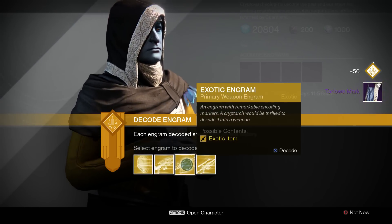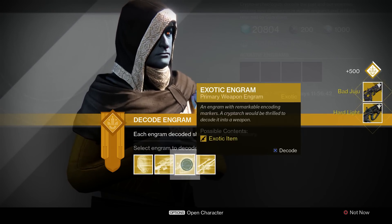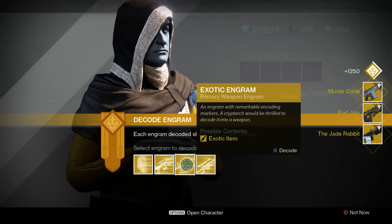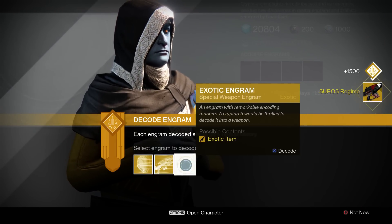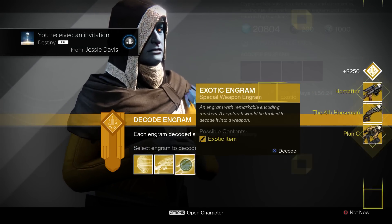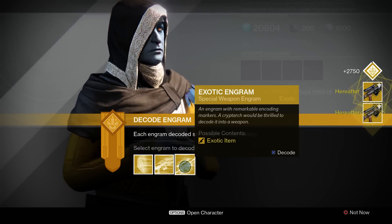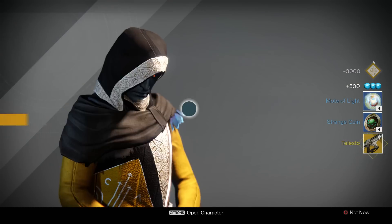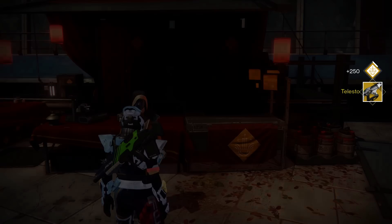I'm gonna do the heavy and the helmet last, so let's move into primaries. Hard Light — alright, I needed a 310 Hard Light. I needed a 310 Bad Juju. I had a Jade Rabbit already. Bad Juju again. Monte Carlo — I actually needed a 310 of that. Suros Regime, okay. Plan C. Fourth Horseman. Hereafter — I needed a 310 of that. Hereafter again. Hereafter again. Oh my god, it's so funny if I got four of those in a row. Anyway let's keep moving on. Toless though — actually I am gonna go to my vault real quick.